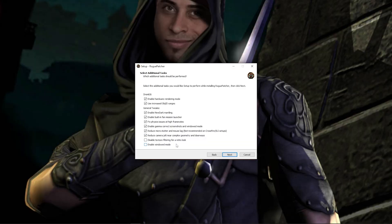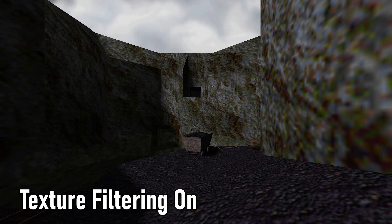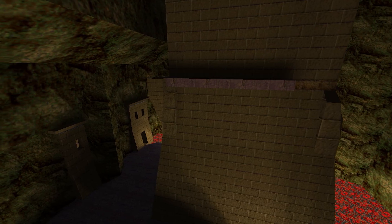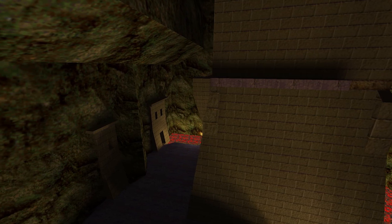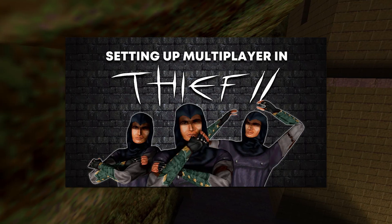And if you really want to go retro, you can disable texture filtering in the additional tasks — this gives the textures in the game a much crunchier look. Fair warning: don't install the multiplayer mod, as the scripts involved with it have the potential to break some parts of the game for now. I do have a guide for installing multiplayer correctly, so you can watch that if you're interested.